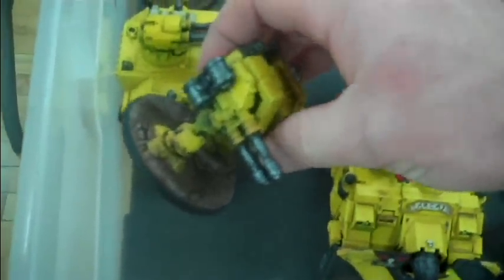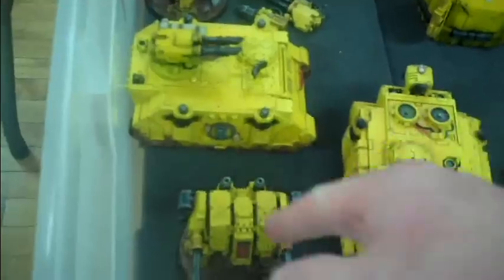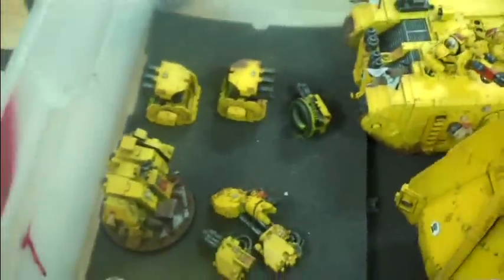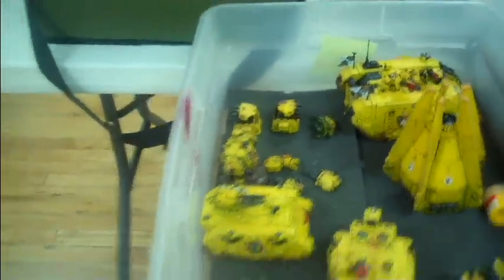Here's a Rifleman Dreadnought — that has Forge World pieces in it. Here's a Razorback. And the Land Raider also changes into a Crusader — here's the front part for that. The seventh item is this Dreadnought with what I think are three extra arm options. All in all, quite deluxe, and these are on the website now. I'll provide a link for that.